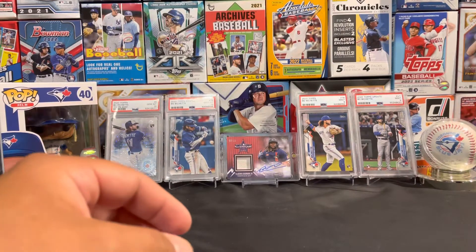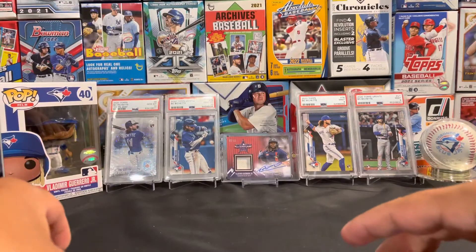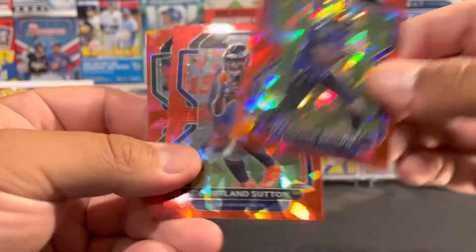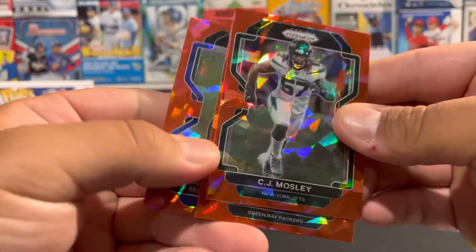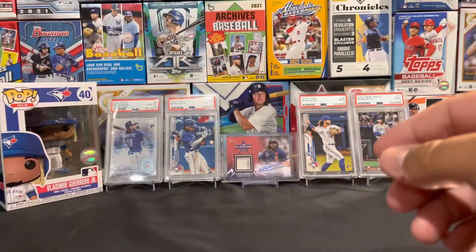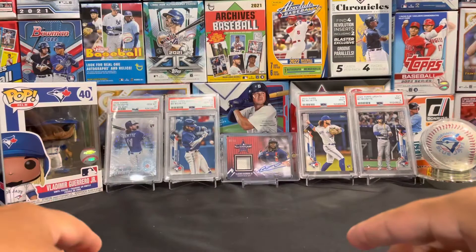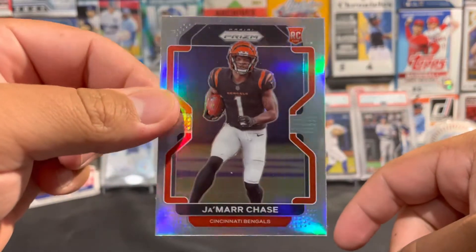Alright, just a quick recap. Our green: Steve Largent. Our red Cracked Ice cards: Eric Stokes, Marquise Brown, Courtland Sutton. We got a fireworks insert of Justin Jefferson. And my favorite card: Jamar Chase rookie.